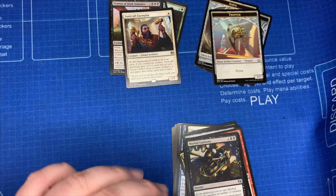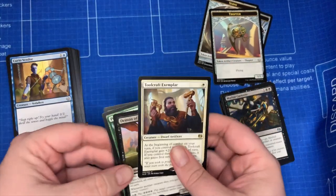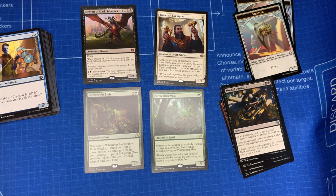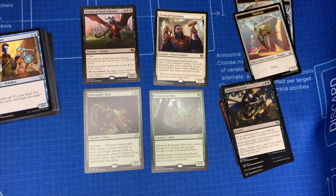So there you have it — that is a Deck Builders Toolkit from Kaladesh. Some staples, some really good cards, and we did score ourselves a Mythic, which is pretty sweet. Thank you so much for watching. I'm going to continue on with this Kaladesh block, so I will have more products to open up and show you. Please take the time if you can to like, share, and subscribe to this channel. If you're looking to support the channel, check down in the description — I have several links posted, whether you want to use Patreon. I do have that set up where you can pick a different tier and get cards. Follow me on social media — everything is there. I hope you all have an awesome day, and thank you for watching.